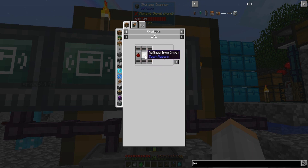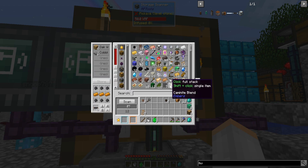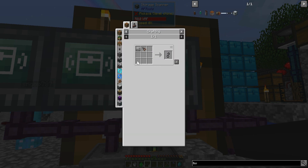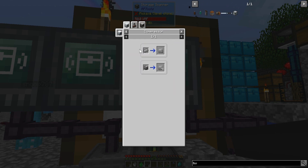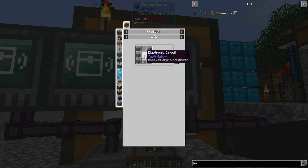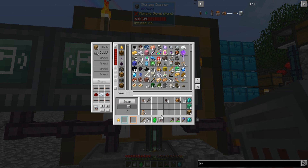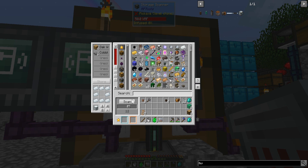I'm making the compressor, doing all the Mekanism stuff — 'press all the things' quest. One basic tier installer — nice. What's that used for? You use it to upgrade machines. Like, if you have an enrichment chamber and you want an enriching factory, you just click it on there and it changes without rebuilding. That's weird.